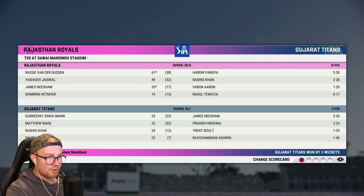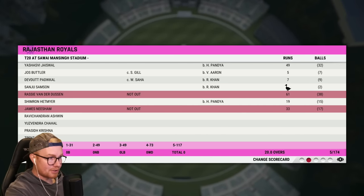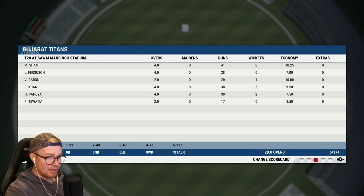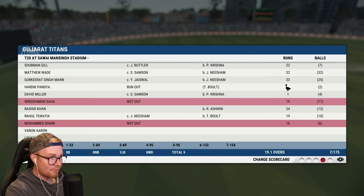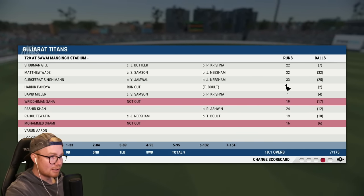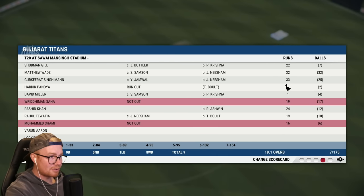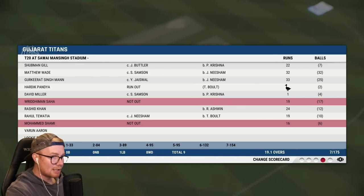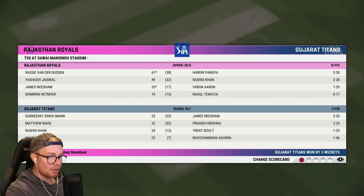Taking a look here — Van der Dusten top scored with 61, Nishim good little cameo, Jacewell as well. Pick of the bowlers — between Ferguson, Khan and Pandya, all three bowled very well. With the bat, everyone sort of scored runs apart from Pandya and Miller. Everyone scored double figures. But Shami at the end there — 16 off six. Sahar 19 off 17, steadied the ship. Rashid Khan went bang, three got out unluckily. And then Gil, Wade and Singman up top did well. A nice little win.